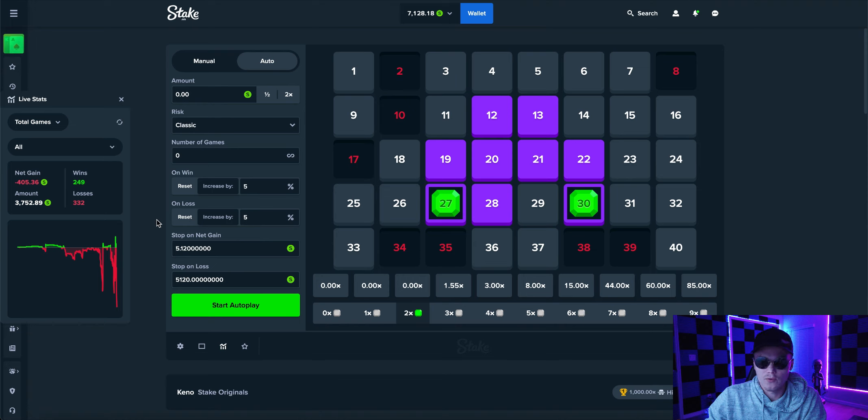We had that crash — that was my fault. Instead of starting with $1.28, I accidentally started with $20, which crashed me out. What we need to do now is multiply everything by eight again and continue on. So we multiply $0.64 by eight, putting us at $5.12 stop on net gain, stop on loss at $5,120, and our starting amount is now $10.28. Hopefully this is not the end of us — let's run it and see what happens.